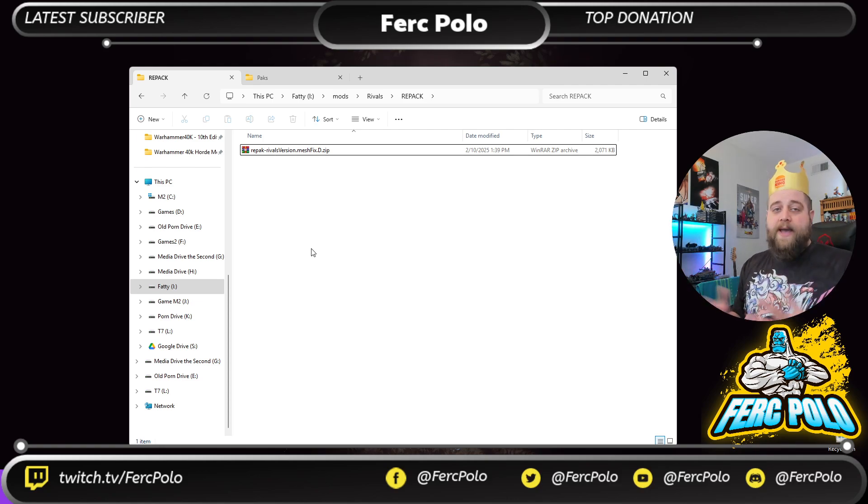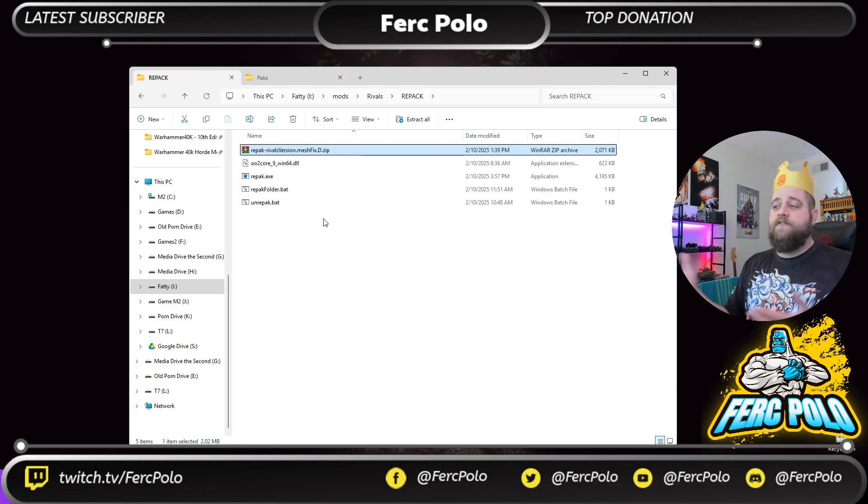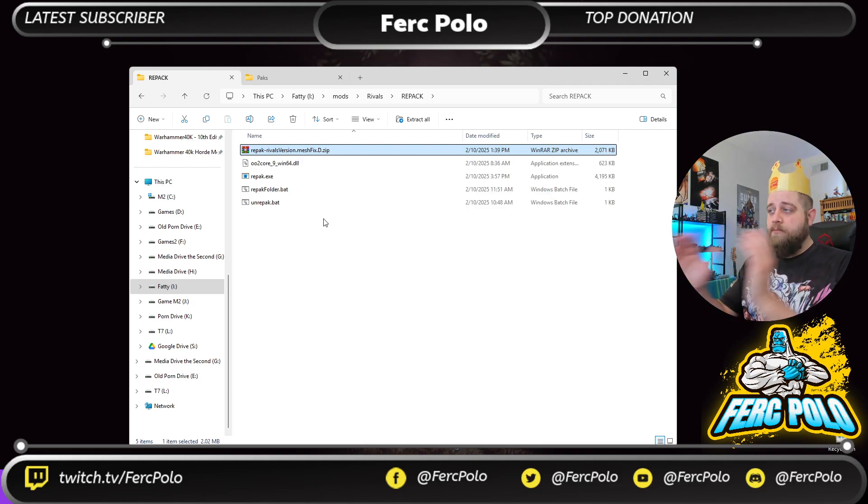So how do we unpack and repack mesh mods? First, download the RepackRivals version meshfix zip file from the description and unpack it. If you don't have a zip archiver, use WinRAR — get it from rarlab.com, it's totally free. You do not have to pay for it; it will ask, but you can decline. The most important thing is that all four of the extracted files are together in one place.